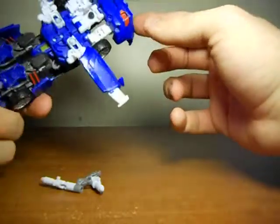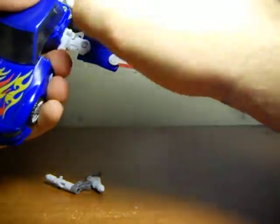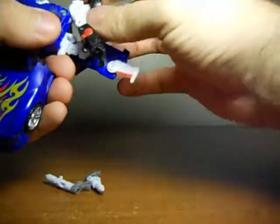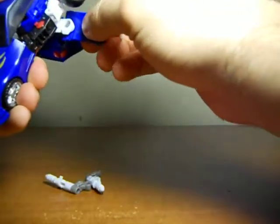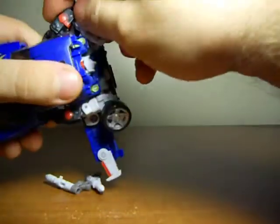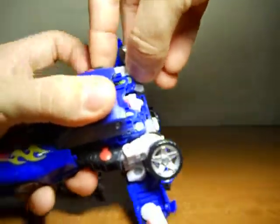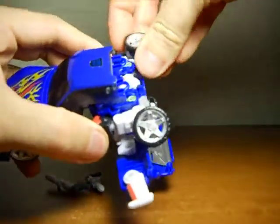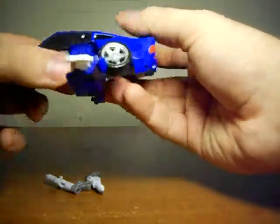First off, start by extending the wings. As you can see, I already did. Next, you pull up his arms — which, basically, you're half-transforming him at the moment. Tuck his arms in here. Do the same on this side. And then you close this up, and you have the fan-moded flight mode.